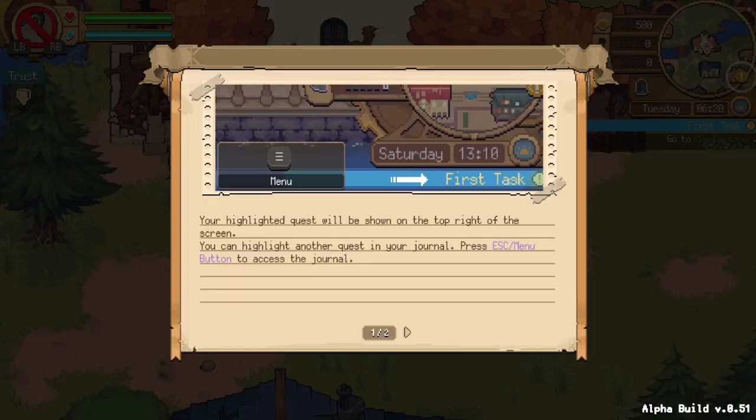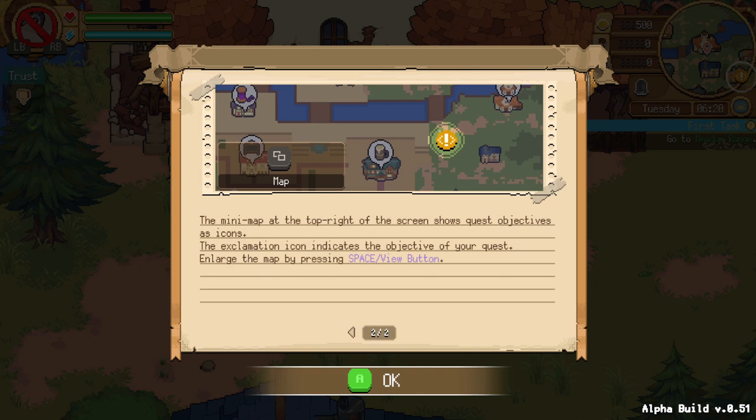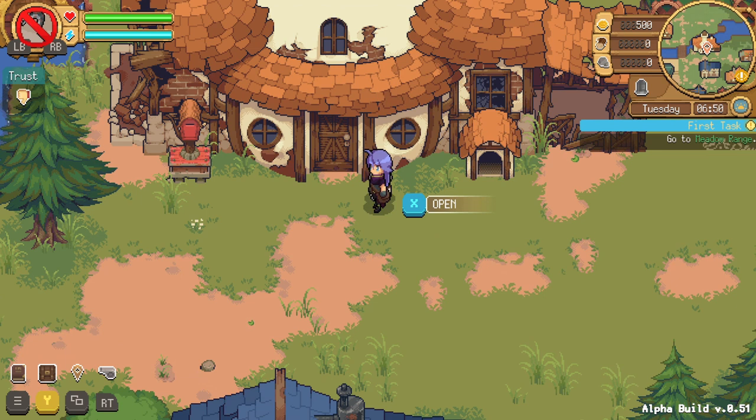Your highlighted quest will be shown on the top right screen. You can highlight another quest in your journal. The map - top right of the screen shows objectives and icon. Icon indicates the objective of your quest. Enlarge the map by pressing space or button. I'm looking down at my PlayStation controller a little confused. We'll just test some buttons - so if I press option... so that's changing tool. I think this wants a Nintendo controller, it really adamantly wants a Nintendo controller.